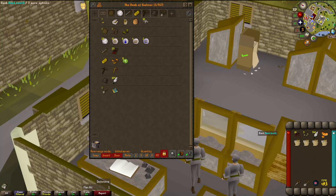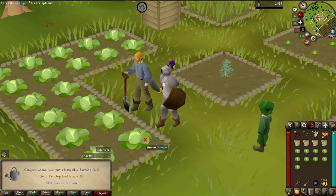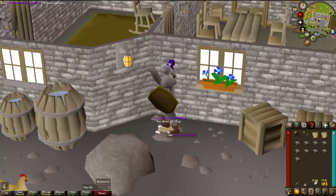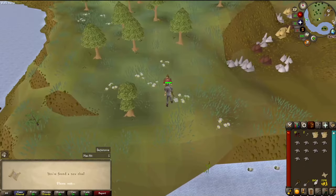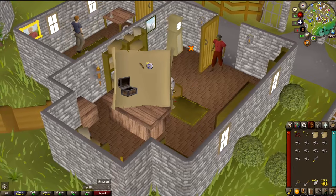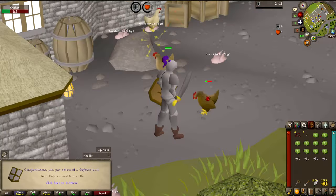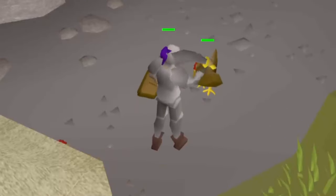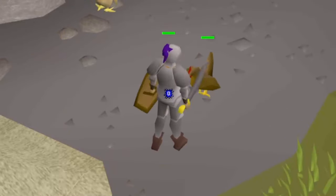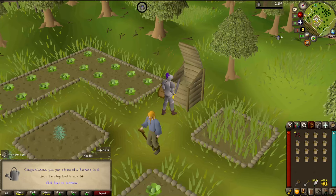For now, I'll be putting bones in the bank instead of just burying them — I have a bit of a plan. There's level 13 farming coming in, and I got a clue scroll from chickens. Step 1 down, step 2 is the casket — no log slots, moving on. That's another hit points level for 13, and 15 defense too. I don't intend to show every level after the first few, just major ones and multiples of 5. With this compost, level 14 farming — still a while from 20.